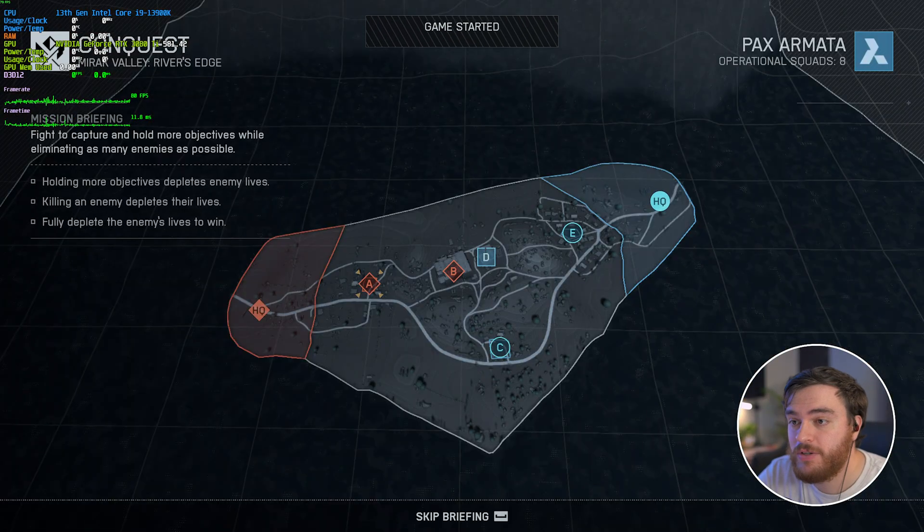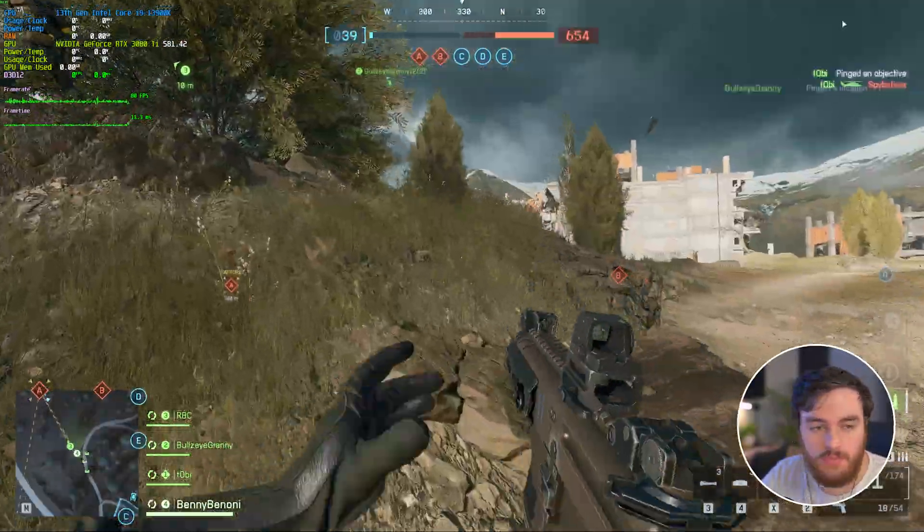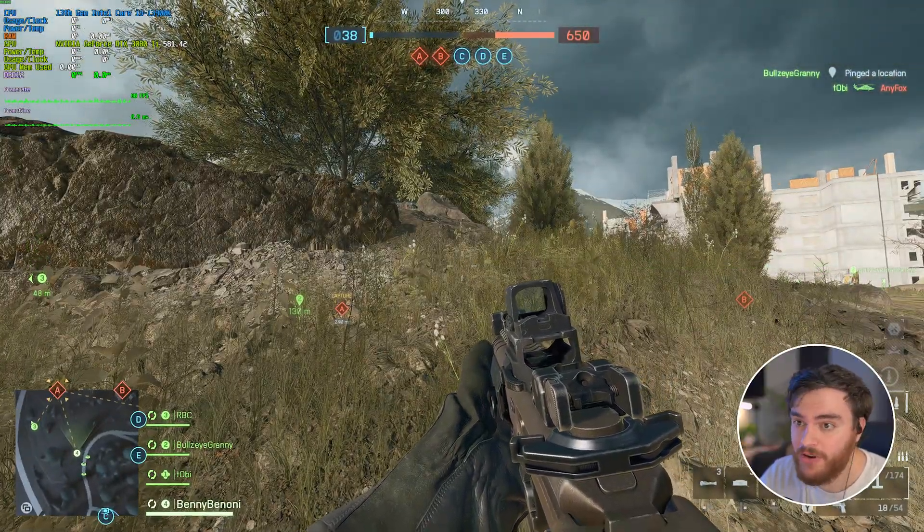Even more relevant, if I join a server, you'll see that I can run around, shoot, etc. But the moment I touch my controller, mouse input might stop entirely and only the controller will work hereafter. As far as I understand, it doesn't always happen this way, but it's most likely to do with some kind of other game input, whether it's a controller, a steering wheel, etc.